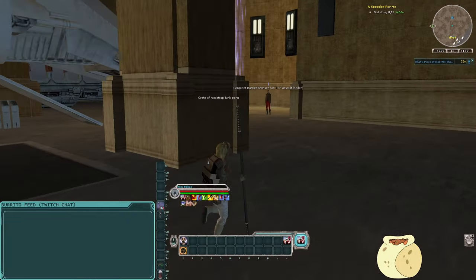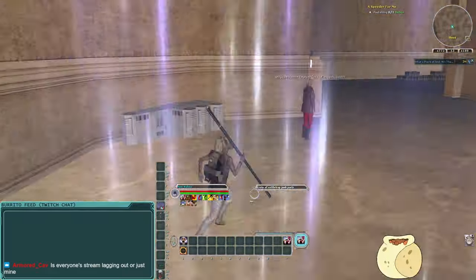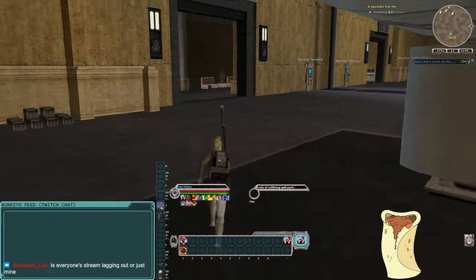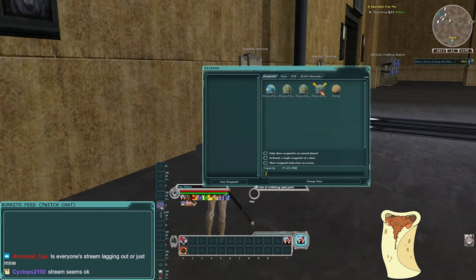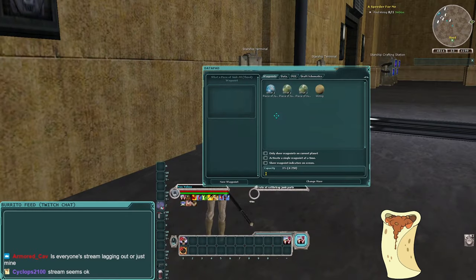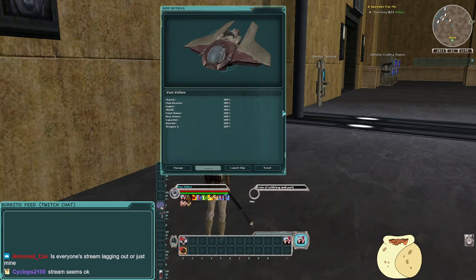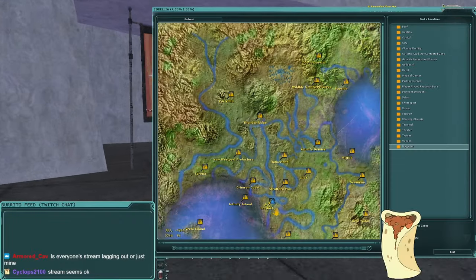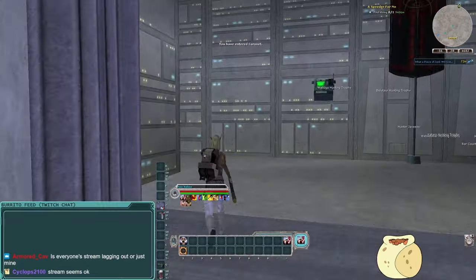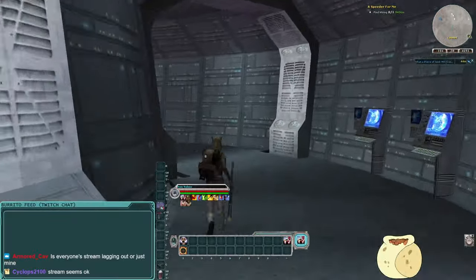We're going to run past Sergeant Harriet Brunzer in the hangar — we'll be talking to her later for the Naboo legacy. Next we're heading to Corellia. Shoutouts to Coronet — you'll be spending a lot of time there, not only for the Corellia legacy quest but also because I'll be doing the Meatlump theme park. I've completed the theme park before on my commando. It's not my favorite but not my least favorite either.